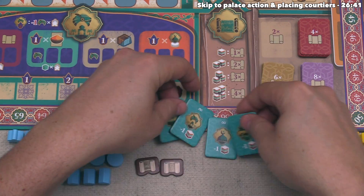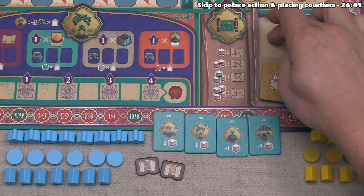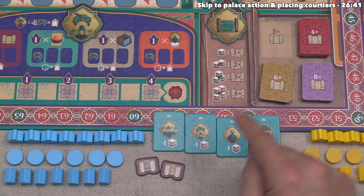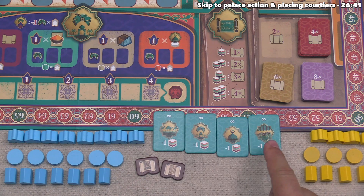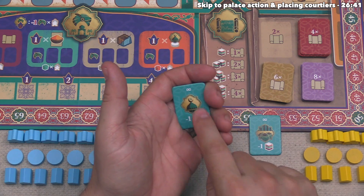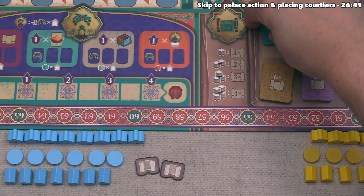You can take one tile from one of these stacks as soon as you have the indicated number of scrolls. Blue now has two scrolls, enough for a first-level breakthrough since the back shows a 2x scroll icon. Blue can look at all four first-level options and choose one to keep for the rest of the game, putting the rest back for opponents. You are never allowed to take more than one breakthrough tile of a specific color. Blue decides they'd like the discount on the mosque action.